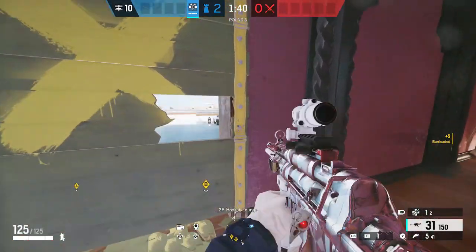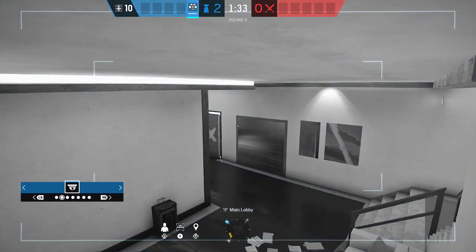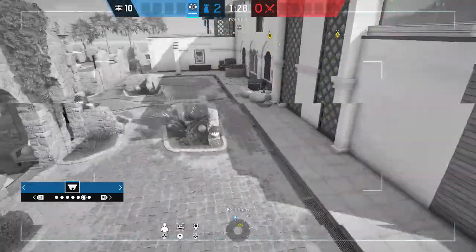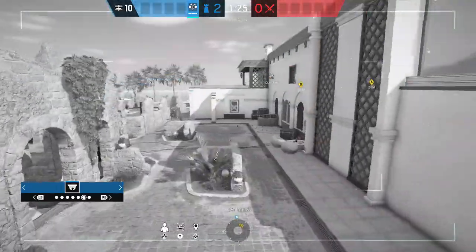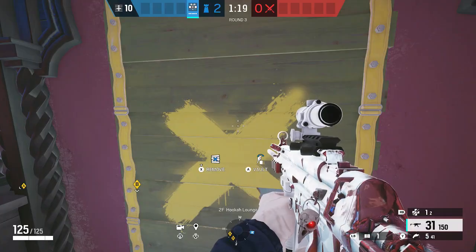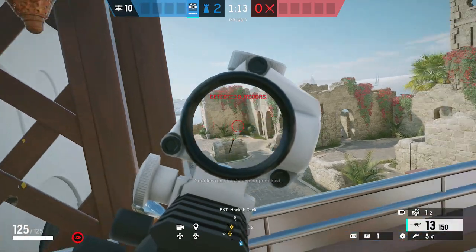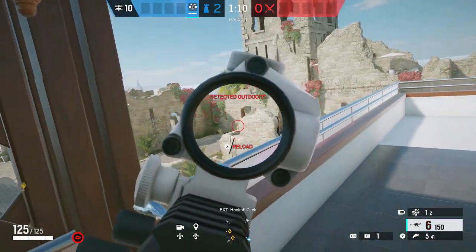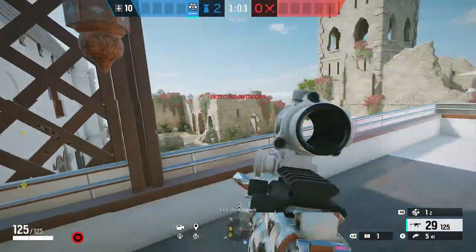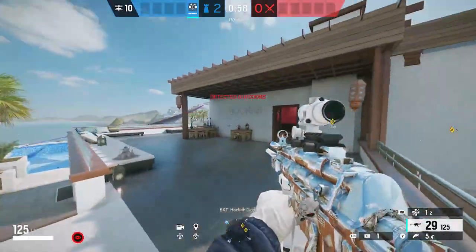For the last one, hit this barricade twice so you're able to vault right through it when the round starts. This isn't an immediate run-out — you want to check the cams first. This is another Ruins spawn peak. Someone will run out right over here and you'll have a clear shot under them. As soon as you see them on cams, or as soon as they destroy the cams, vault right out. You can get them from any angle, similar to the Sunrise spawn peak. Just don't get too greedy — don't stay out too long, because a few seconds in someone will be ready to run up the stairs and pick you off.